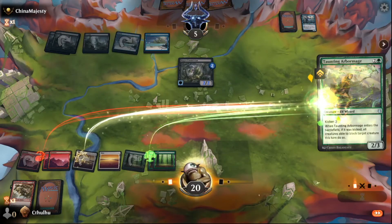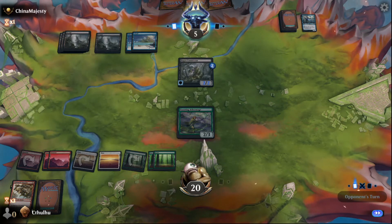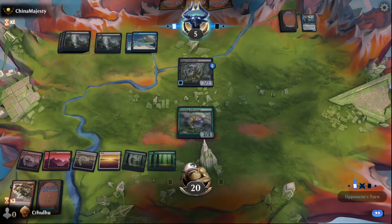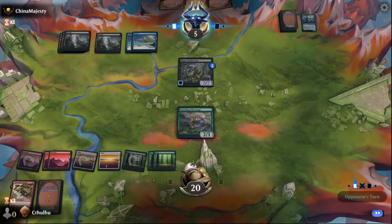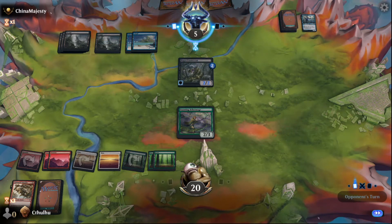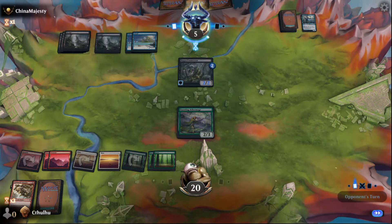I'm just going to throw this down to get a creature on board. I won't be able to block that, but once I get another creature, the Constrictor can just chump the Arbor Mage and the Arbor Mage will live. Just keep that pressure up. A lot of things I can draw here get me out of this, and I am still at 20. Just concerned if they're playing a more controlly deck — they've managed to get rid of a bunch of my threats, they could have some big bomb for later.